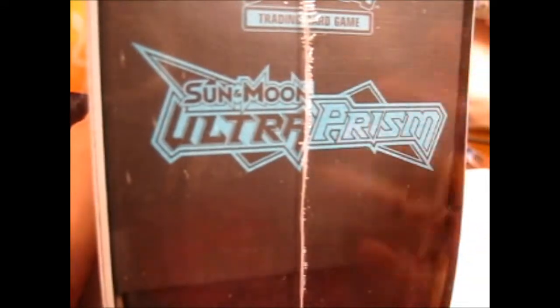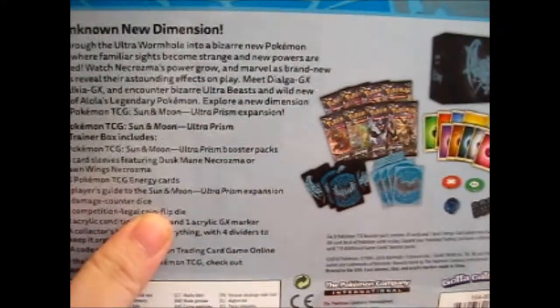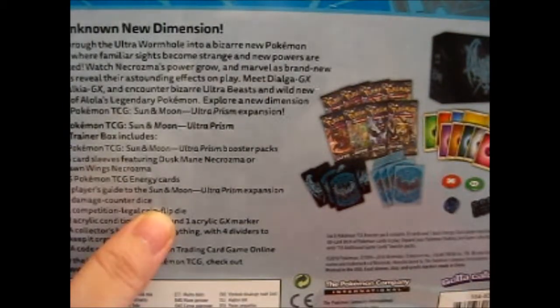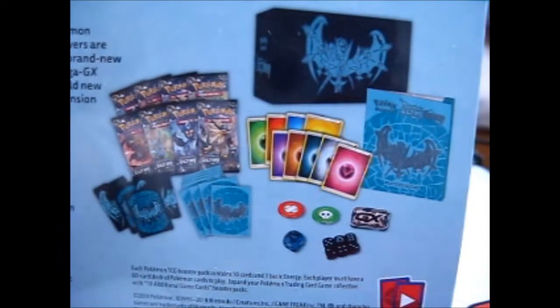This is a very cool blue on black. They're basically the same things as the other box, but in this design and in blue instead of orange and yellow. So I don't really need to say what's in it — let's open this thing up.